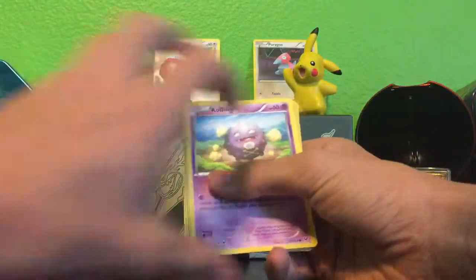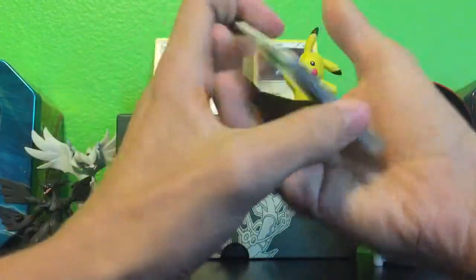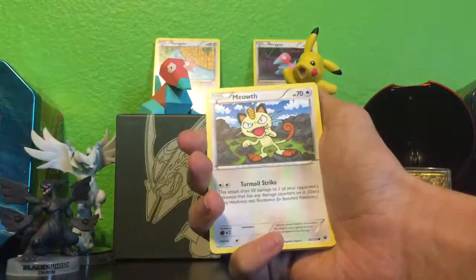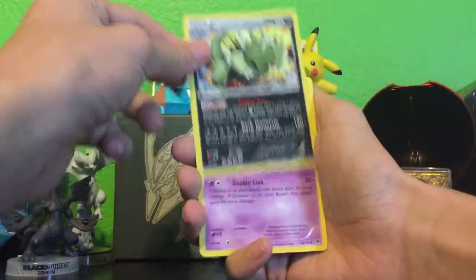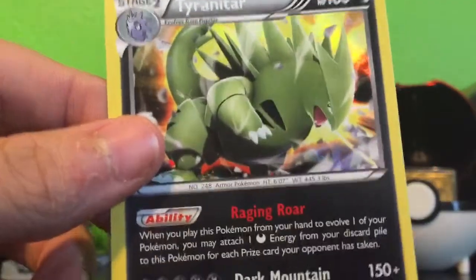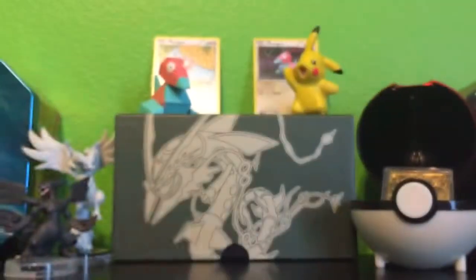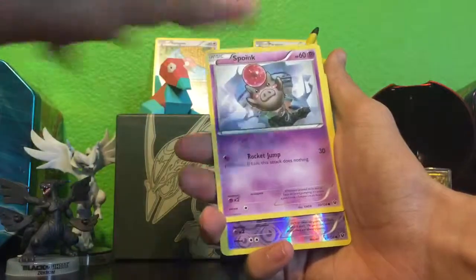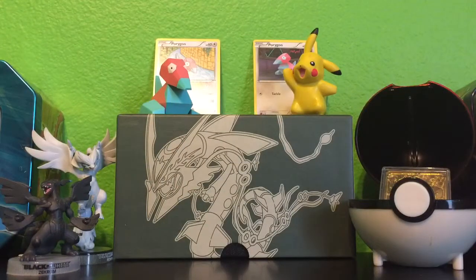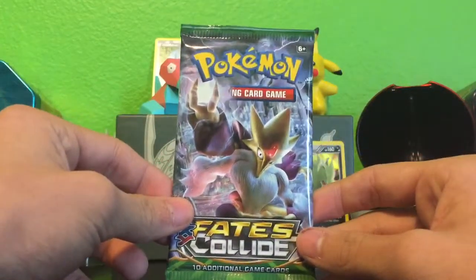Onto the Zygarde pack — setting the good card aside, flipping it over, doing the card trick. We've got Meowth, Larvitar, and Koffing. It looks like I messed up the card trick, but we got a holo — a holo Tyranitar, which is a great pull. The rest of the cards are Mega Catcher, Break Sun, Spoink, and a Koffing reverse holo. Good pack overall.